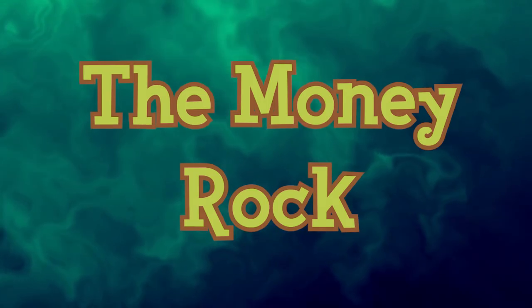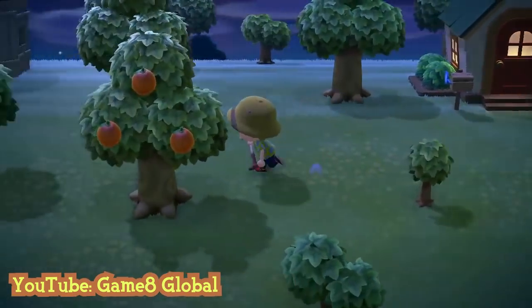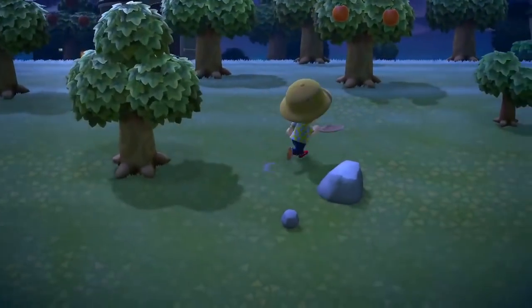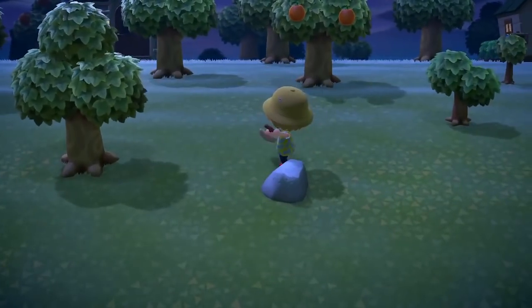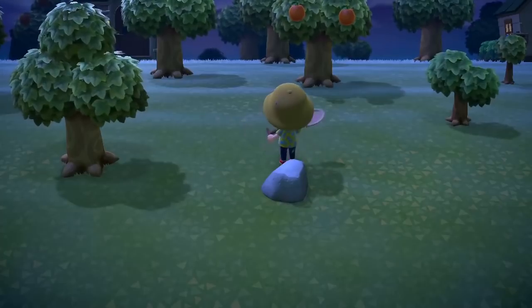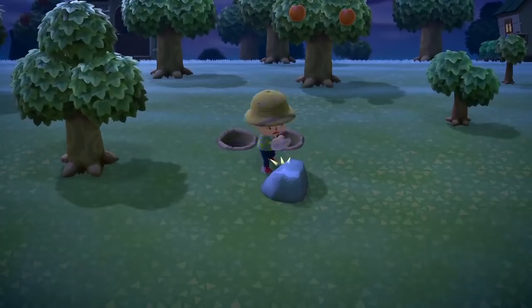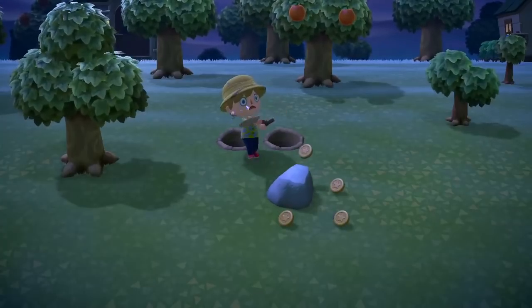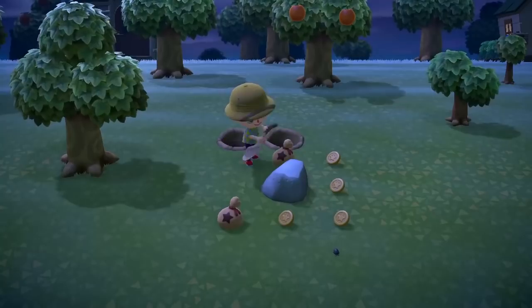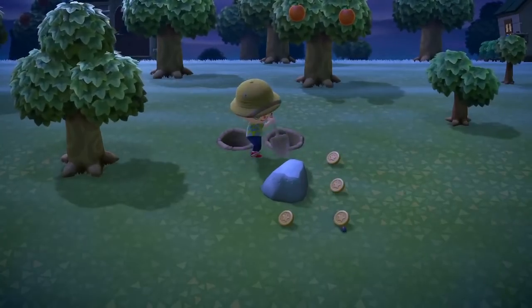A money rock, also known as a bell rock, is a term given to a specific rock that generates bells when struck with a shovel or an axe. Once a day, a random existing rock in the town becomes a money rock and serves as a quick daily method of obtaining bells. Money rocks are not distinguishable from regular rocks until struck — at that point it becomes bright red and fades to normal in the N64 and GameCube games, or shakes in the later games. Each strike within this timer generates a bell bag whose value rises with each successive hit.